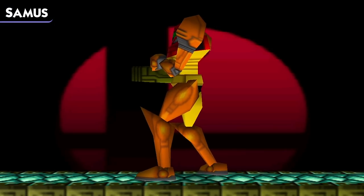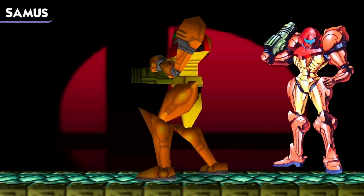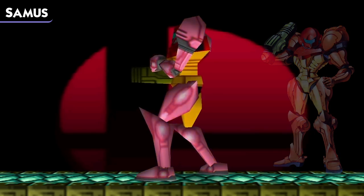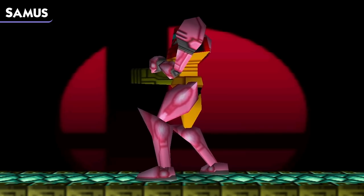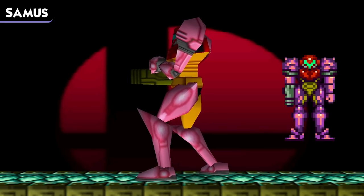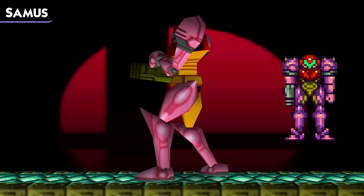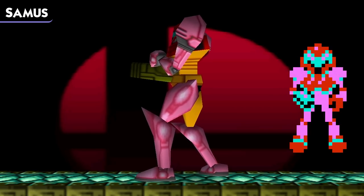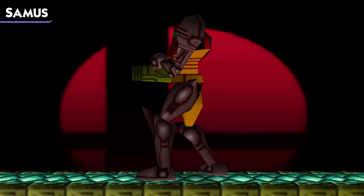Next up, we have Samus. Samus's design in Smash 64 is largely inspired by her portrayal in Super Metroid, the most recent Metroid game at the time, while wearing the Varia Suit. Samus's first color gives her a fresh coat of pink on her suit. The Smash 64 website says this color scheme is inspired by the appearance Samus takes on in Super Metroid when upgraded with the Gravity Suit, particularly the appearance of her sprite in-game. Previously, Samus also appeared all pink when equipped with missiles in the original Metroid. Then we have a brown color scheme which, as far as I can tell, is Smash original.